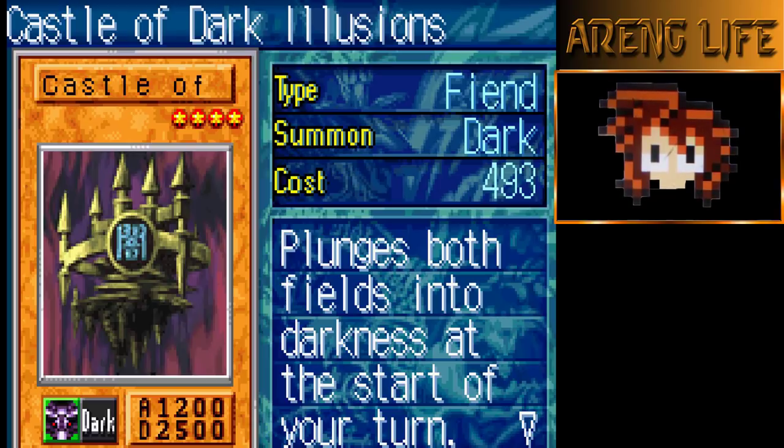This guy is basically a 3000-something defense monster. Every turn it also allows your monsters to go face down, which in this game is a completely different meta — it's super caveman Yugioh. You have one activation of your effects; sometimes you have permanent effects like Castle of Dark Illusions.